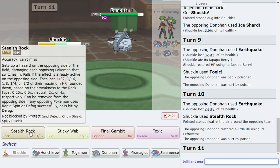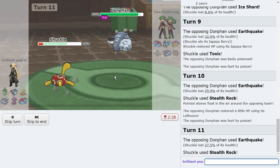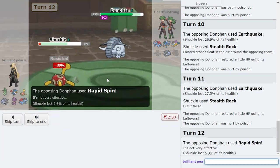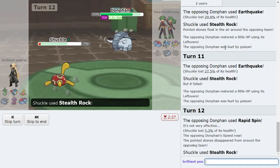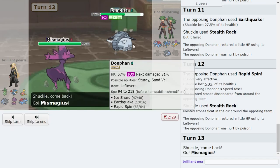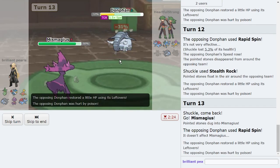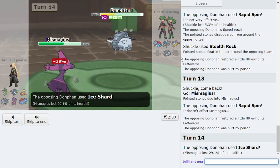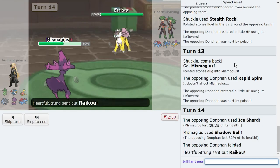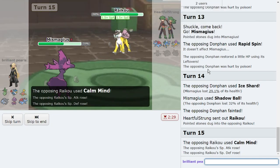I can afford to stay in and click Stealth Rock again because if they try to Wrap, they'll die before they do enough damage to me — they're only doing five percent. I really just want these rocks up for Raikou and stuff for my Sucker Punches in the back. There's a strong chance I'm faster, so I throw off a Shadow Ball and pick up the KO. Rocks are up, Cacturne already did so much work. Blastoise was probably one of the scariest Pokemon to deal with. Now they bring out Raikou.